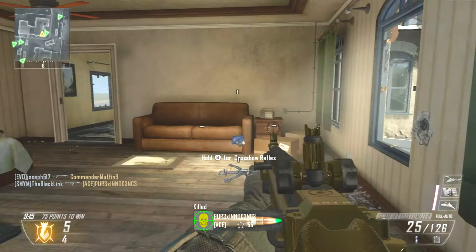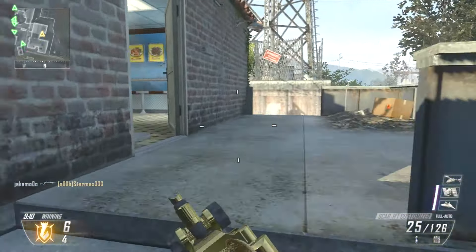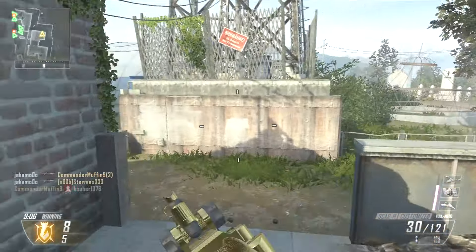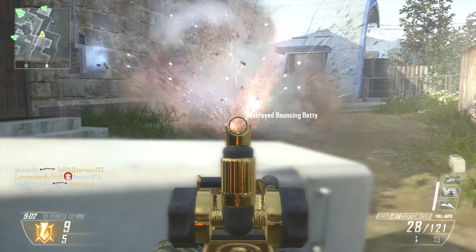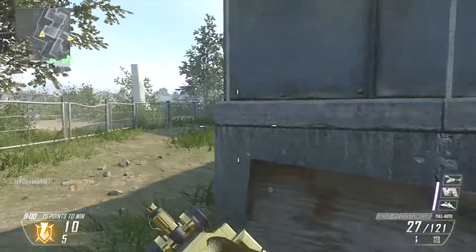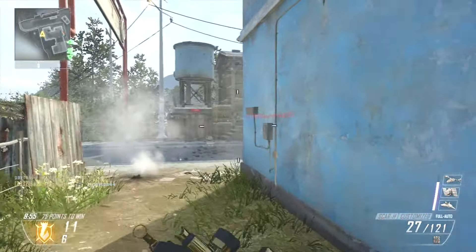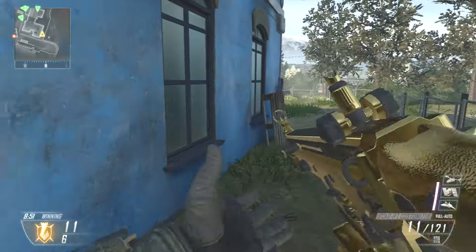I have got this baby decked out, rocking fast mags, quick draw, and a stock — triple attachments for this bad boy. You guys already know I am a run-and-gun style player, and this combination of attachments really allows me to just keep on the move. That's probably the biggest reason why I usually stick to machine guns in Black Ops 2 — they're quick, they're easy, they have great mobility. But with the right set of attachments, the assault rifles are just as good, if not better.